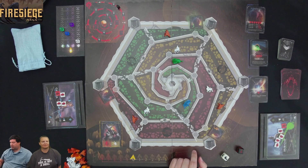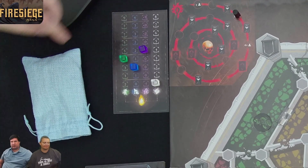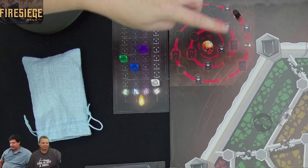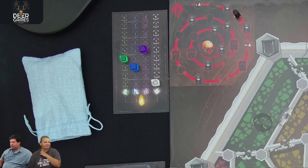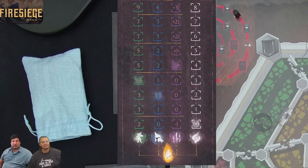Up in the corner, we have the track we need to follow — we'll be moving along it as cards tell us to. Right next to it is the power-up track, which we can leverage to get stronger. Looking at it closely: far left has movement, next is units we can spawn, then attack bonus, and finally white energy.